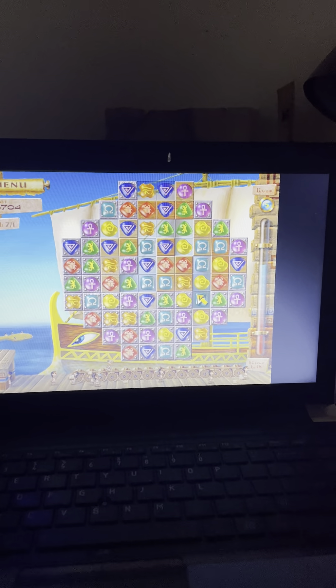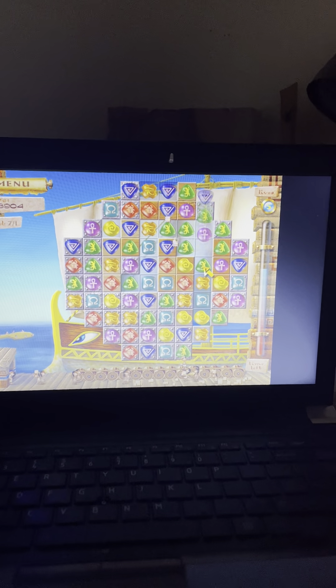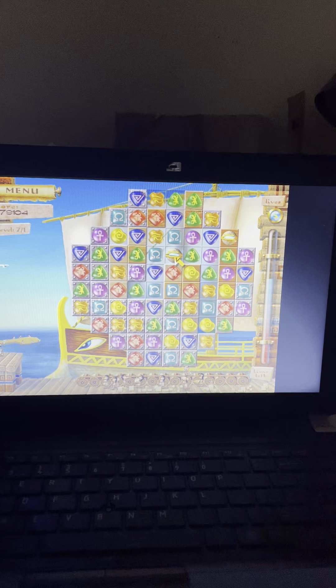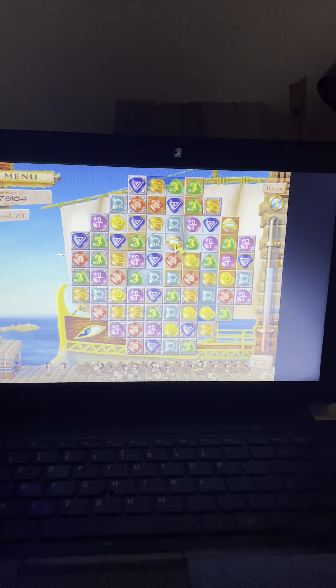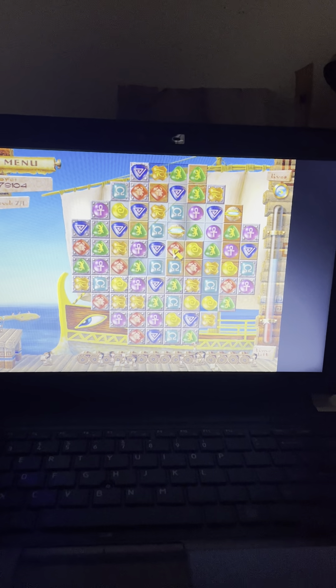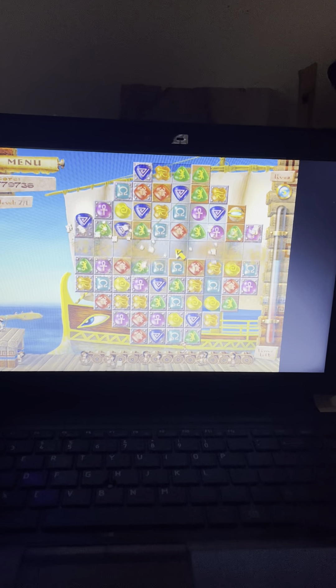Lots of matches, but I'm not getting much of the wood destroyed. That was lucky. So I call these Ice Crystals, but I don't know what they really are. You click on it and move it, and it goes horizontally.